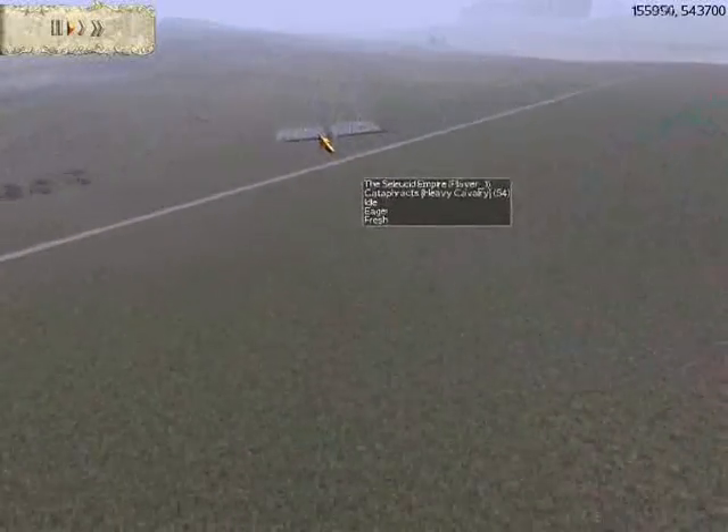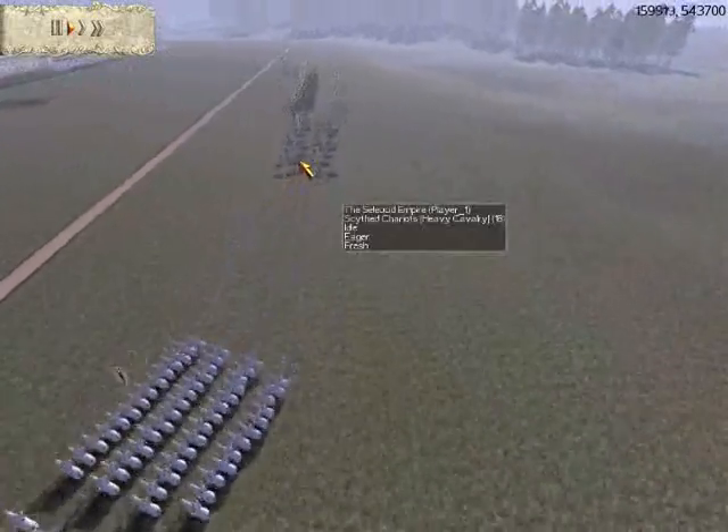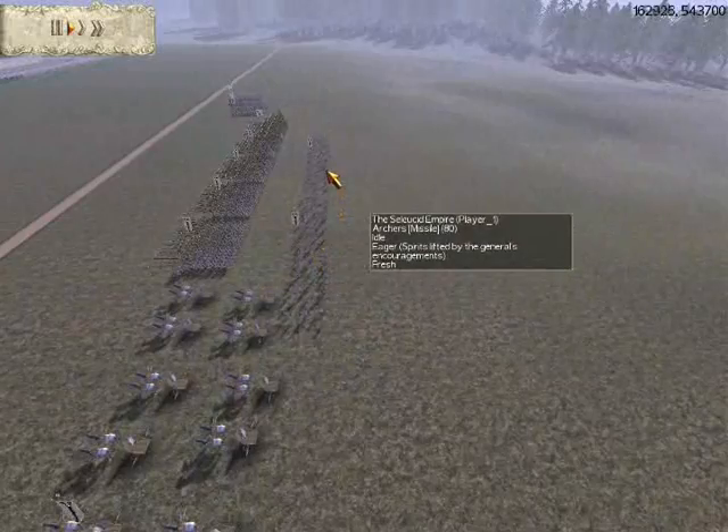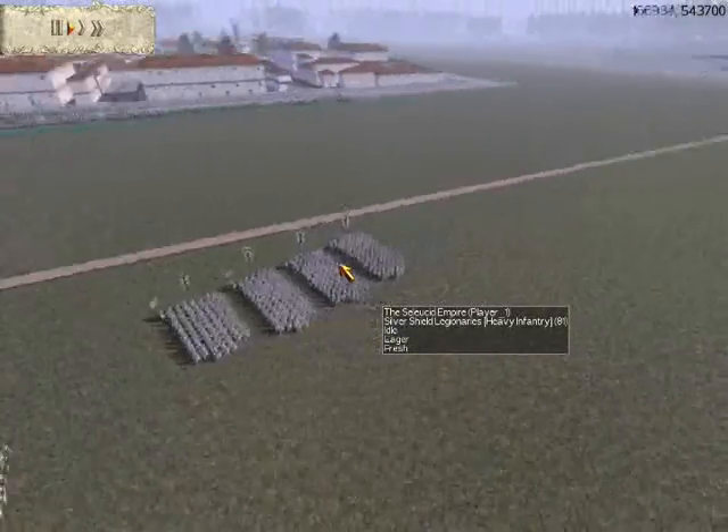My opponent is player one, and he's in command of the Seleucids. He has two cataphracts, one unit of scythe chariots, two archers, five silver shield pikemen, and four silver shield legionaries.